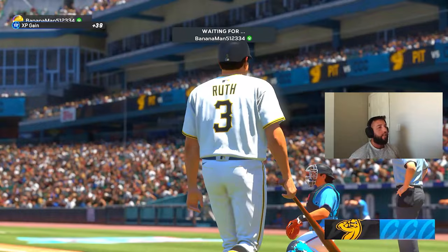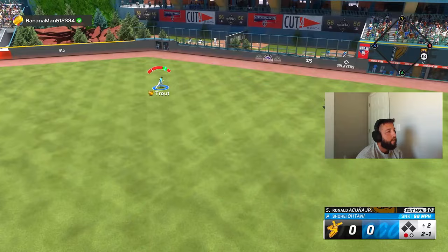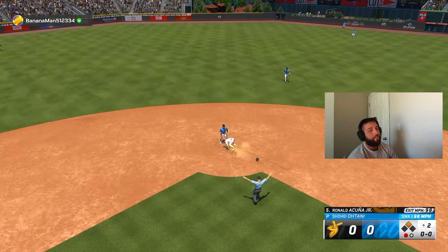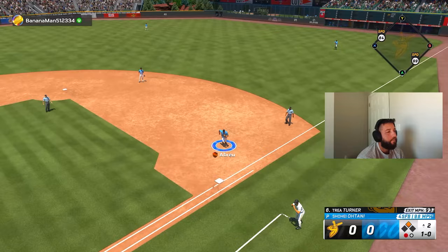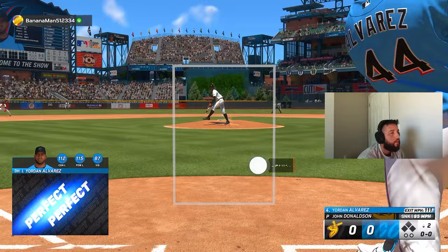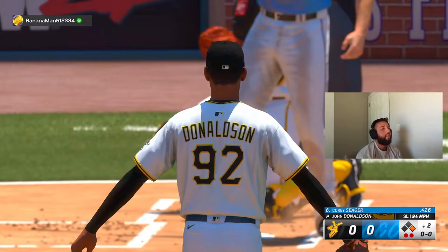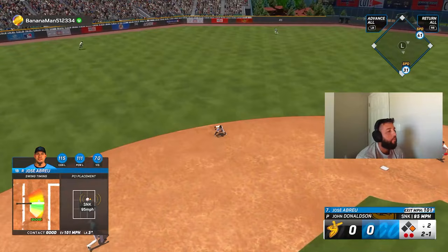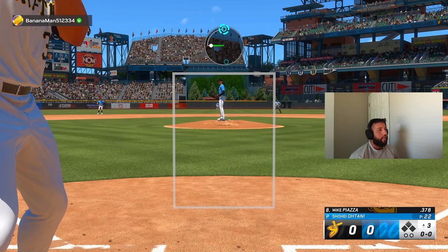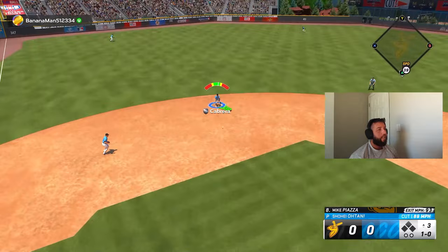Defensively, we give up a double but no runs, getting out of the inning. Offensively, Yordan leads us off with a perfect single — good swing. A line out right at the third baseman, then a hard ground ball right at the shortstop — beautiful swings but hit right at defenders. The only bad at-bat we had was with Seager, and we may need to pinch hit him against this left-on-lefty matchup.